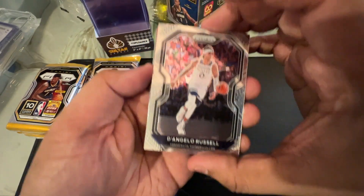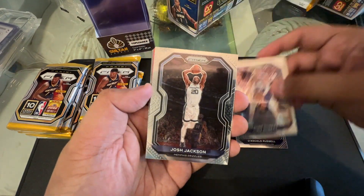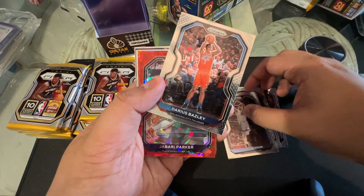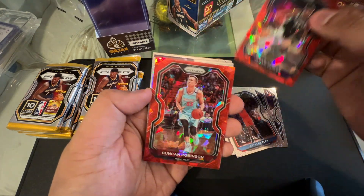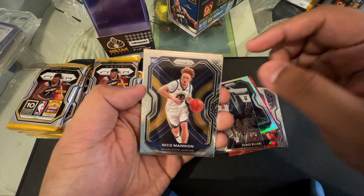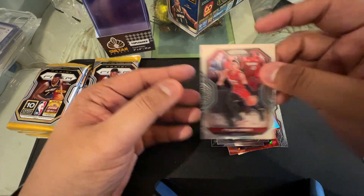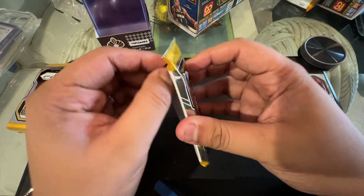Okay, first pack — we have D'Angelo Russell, Rudy Gobert, Josh Jackson, Darius Basley, Jabari Parker, Duncan Robinson, silver Josh Hart, Patrick Williams Instant Impact, Nico Manyon, and our rookie card Tyler Hero. Watch out for Tyler Hero this season.